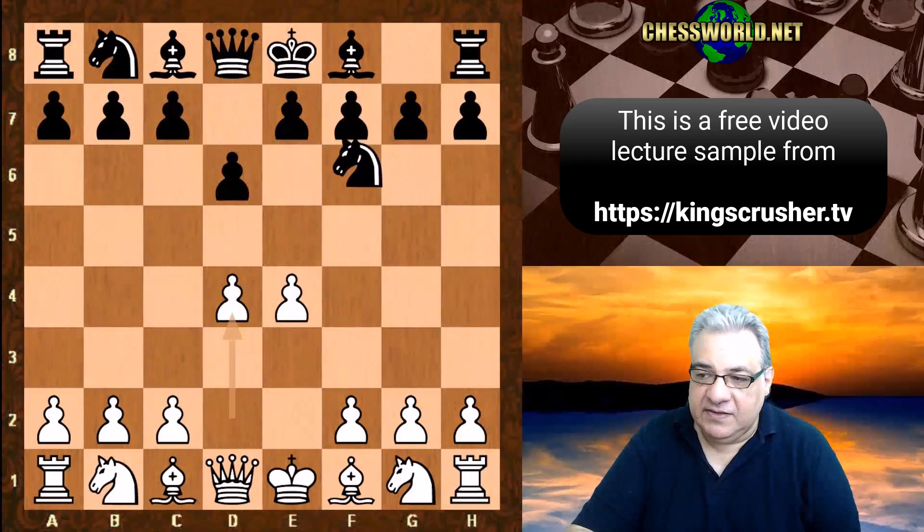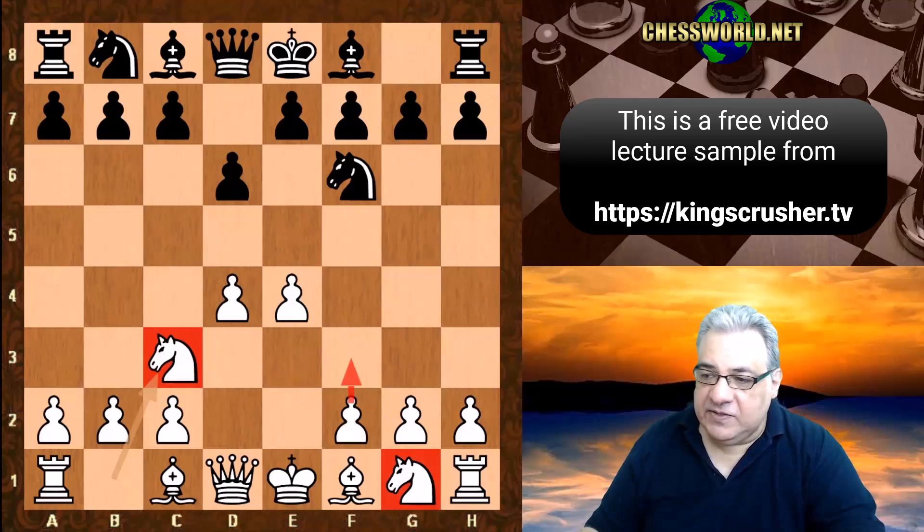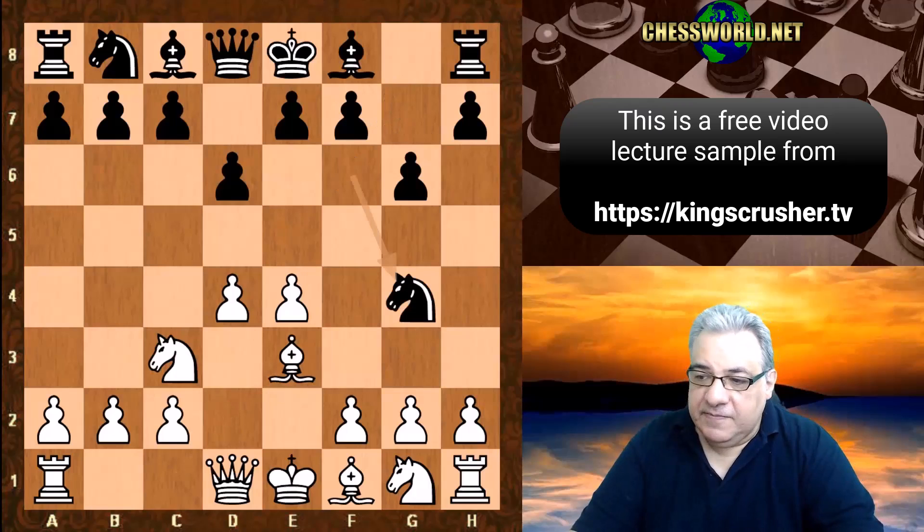Knight c3 is the magic ingredient — not committing the knight, which means there's still an option of f3, for example. After g6, we play bishop e3. Bishop g7: there is a temptation here perhaps to play knight g4, but white can play bishop f4, and this position of the bishop on g7...